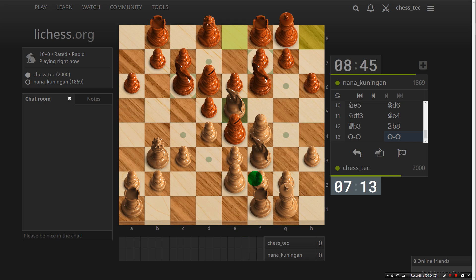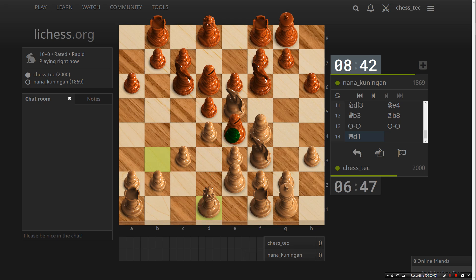He's threatening me — it's a little bit of an annoying piece. If I drop it back in there it just moves back, it's still annoying. I've got to be a little bit careful here because my queen hasn't got a tremendous amount of squares. I think I'm just going to drop that back and just exchange this bishop, because this bishop is actually very strong — it's covering a lot of central white squares.